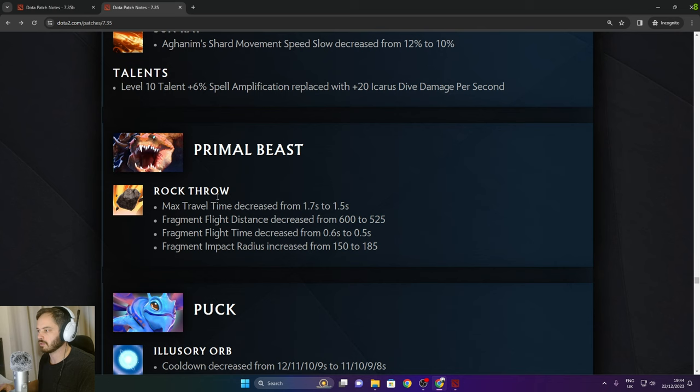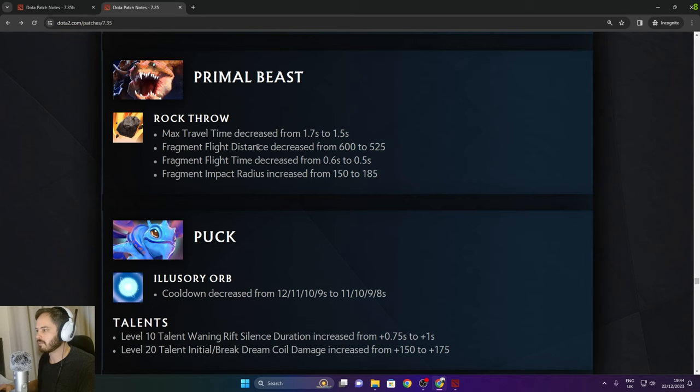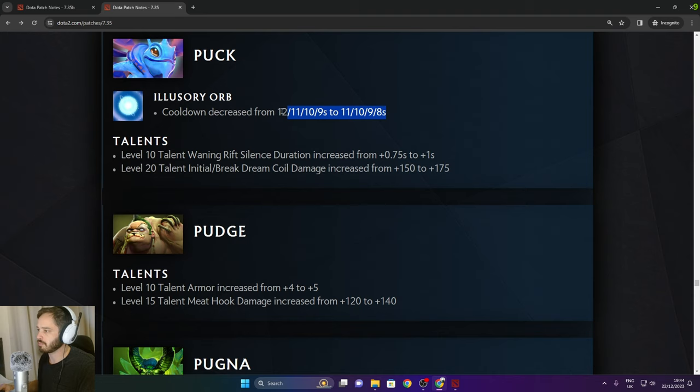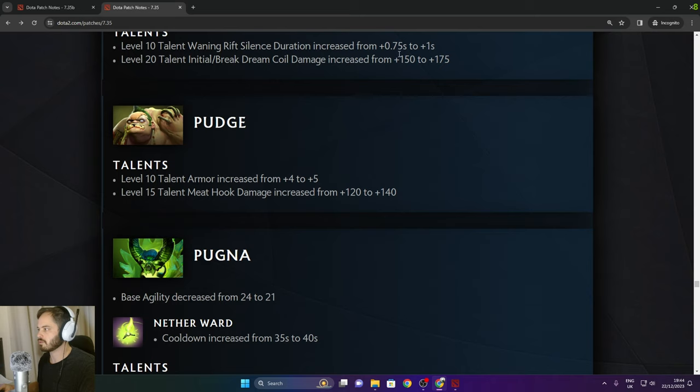Primal Beast: Rock Throw max travel time decreased from 1.7 to 1.5 seconds, fragment flight distance decreased — basically a buff to Rock Throw. Puck: Illusionary Orb cooldown decreased in the late game by 1 second — pretty big with Octarine Core. Level 10 Waning Rift silence duration increased from 0.5/0.75 to 1 second. Level talent initial Dream Coil damage increased. Level 10 talent armor increased from 4 to 5. Level 15 talent Phase Hook damage increased from 120 to 140.